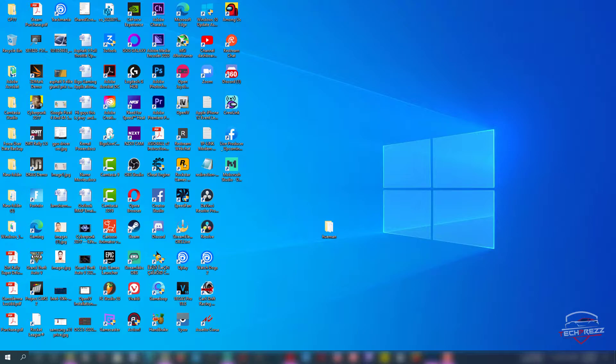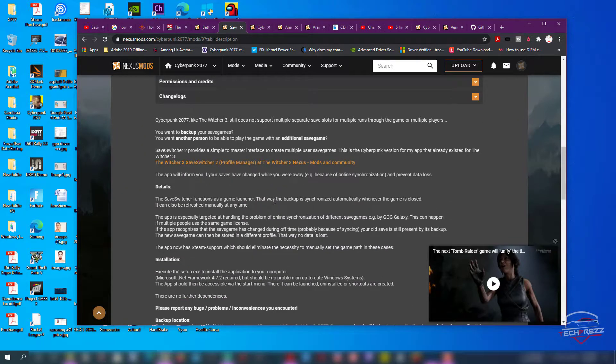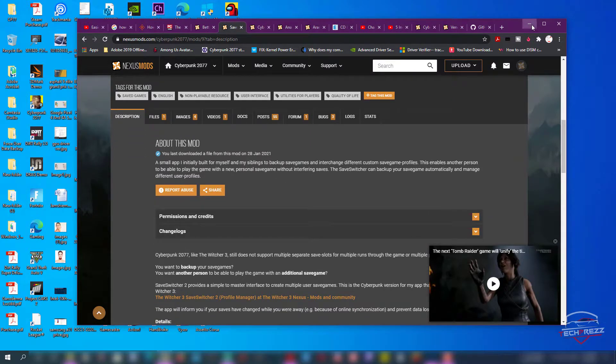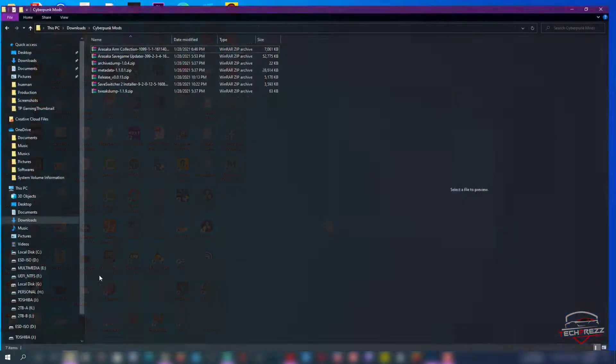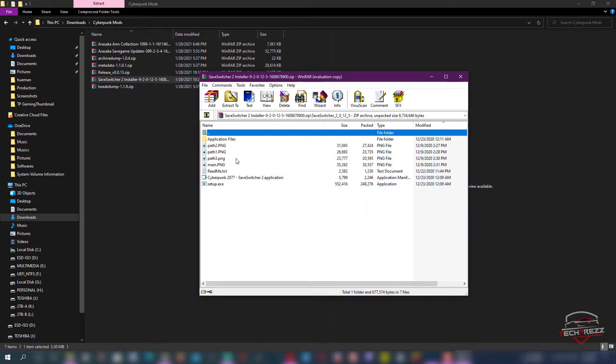You can download it from Nexus Mods. This is the app here — Save Switcher Profile Manager. It's a small application and installation is pretty straightforward. It has a .exe file you can just install right away once you download it. I have the file here.